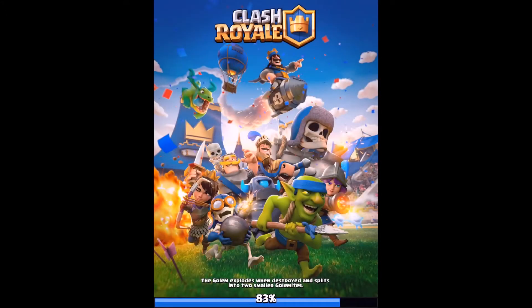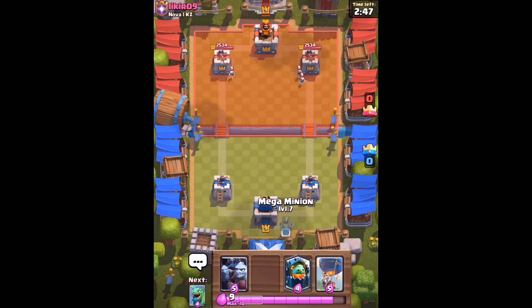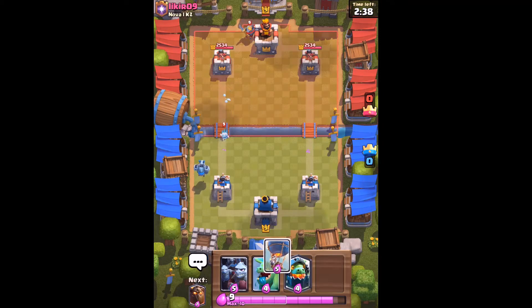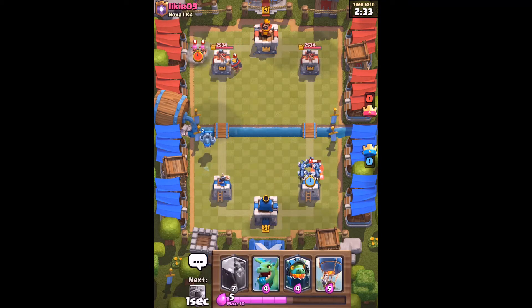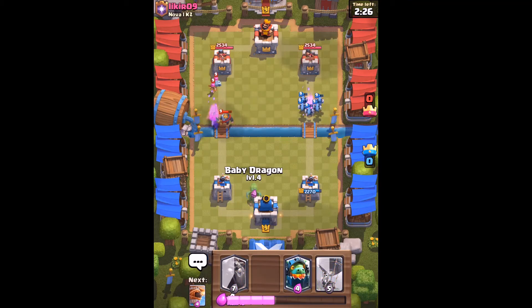We're up against a balloon deck with a lava hound. He's going on the left lane, which is good for me — I prefer the left lane since I'm left-handed. He's got a hog rider, which is going to be a bit of a problem because we don't have anything to distract it with — no defenses, nothing like that.